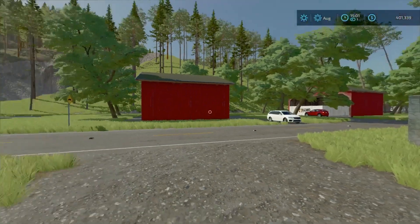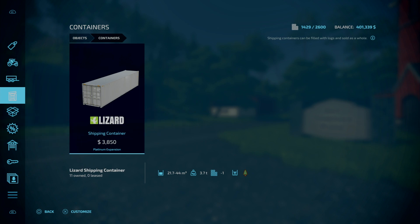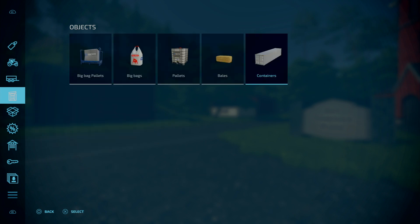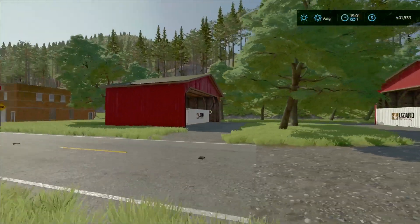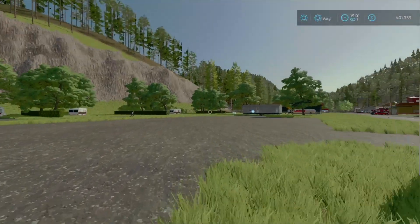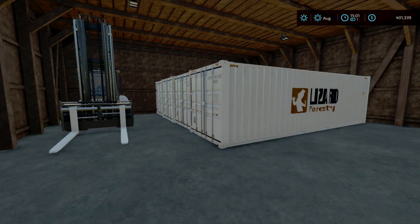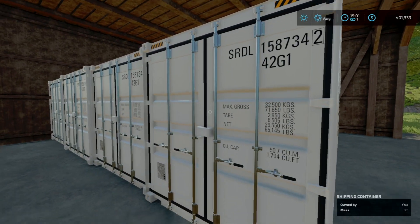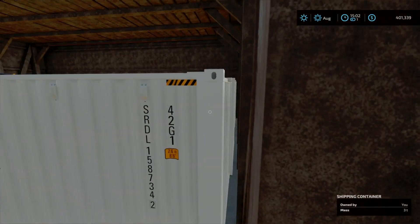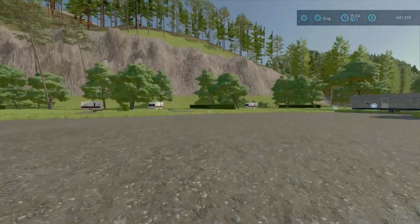Once we fill up our shipping containers that we have on our trucks, we'll buy some more here from objects — they get deleted after you sell them, I think. You can also open the container doors manually with your hands. You have to make sure the back is at the back because there's only one back side. Pretty cool, I can't wait to use them.